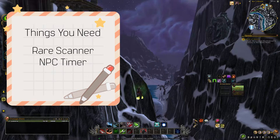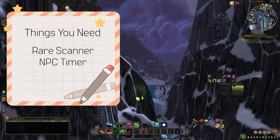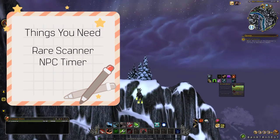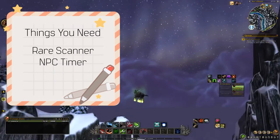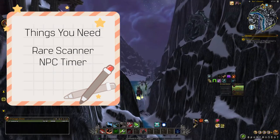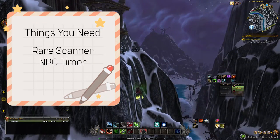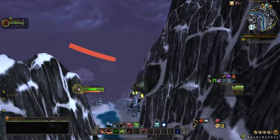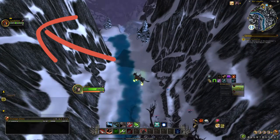I strongly recommend getting the add-on called NPC Timer. It allows you to hover over NPCs that are active in the zone to see how long they've been active. The zone resets if no one is here, so you can come in, hover over an NPC, and check the timer. The spawn timer for the Time-Lost Proto-Drake and Varagosa — since they share the same spawn timer — will be between two to eight hours. If everything's been active for about two hours, you know you're in a good window for a spawn.